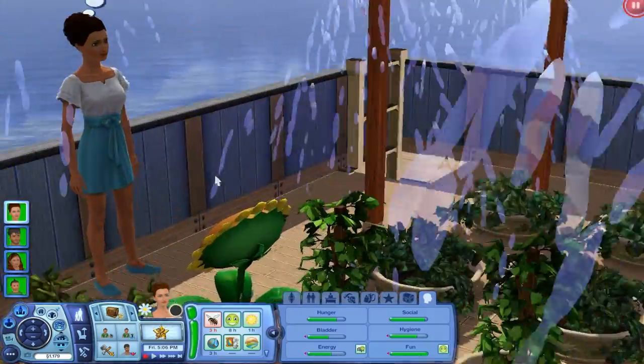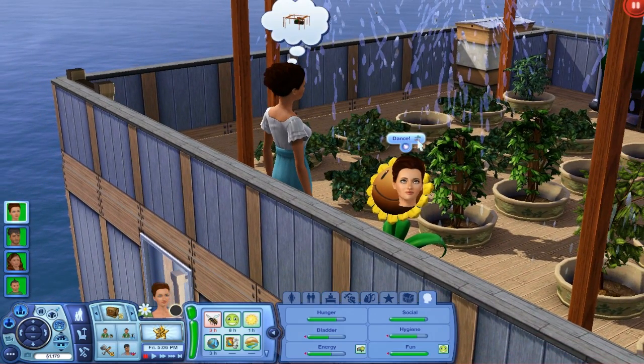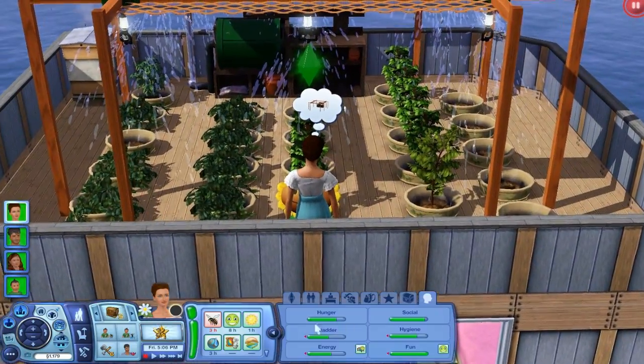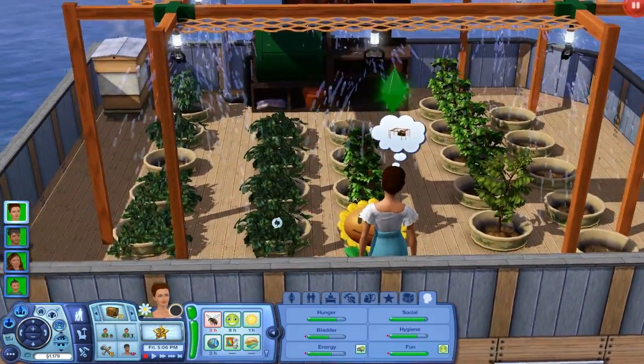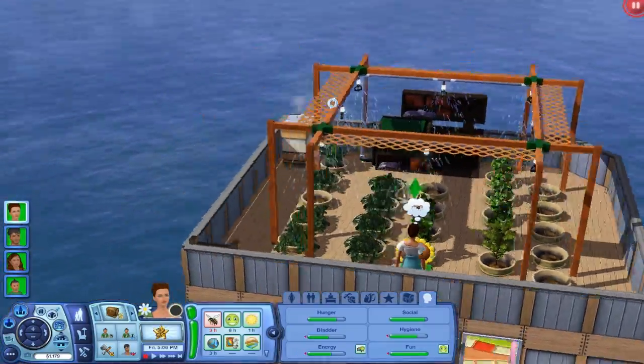In the last episode, we just finished off dancing with the sunflower. She has the little icon over there because she's a green thumb, and I guess maybe she gets more enjoyment from it. She just likes plants and stuff. Anyway, we've done that.